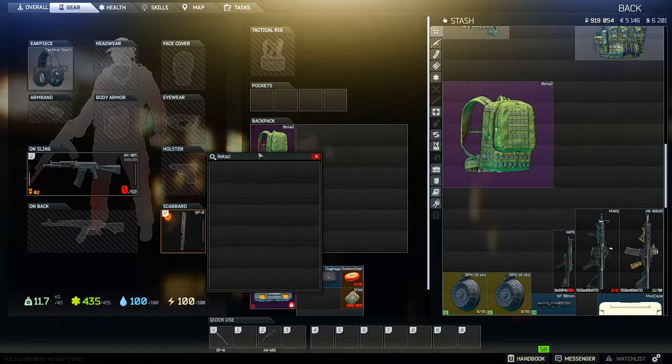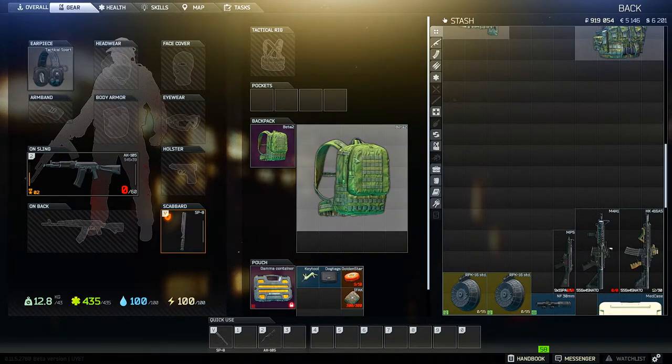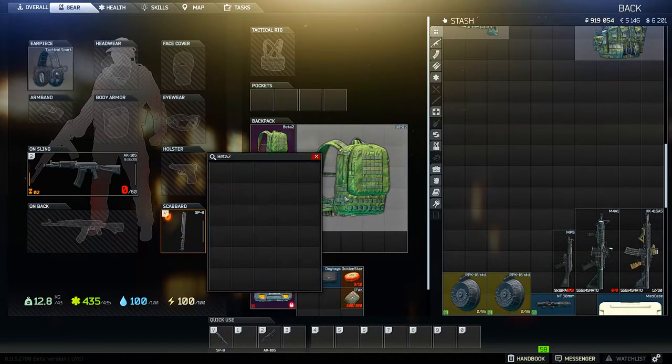If you don't mind the hassle of clicking through all the containers, Beta backpacks have a free 1x5 slot that can be considered free infinite storage if you only stack Beta 2s within each other, of course.